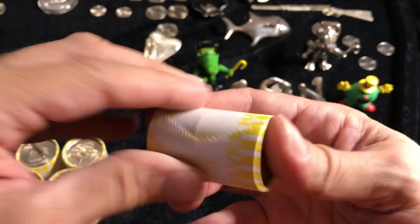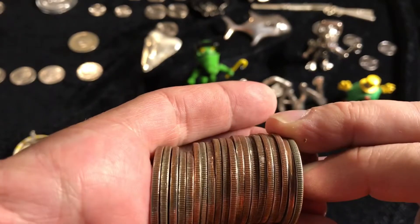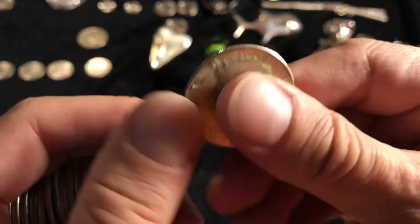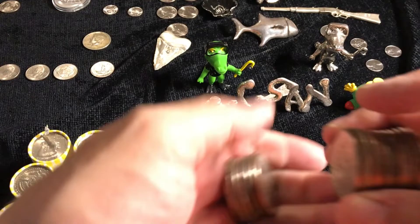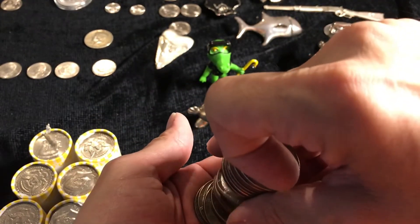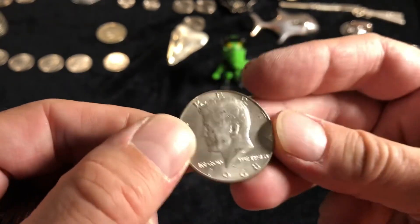This is the one I think is a '69. Do we have multiples? I think we do. So there's my '69 — not the greatest condition, but it's silver. And we're already starting. What do we have here? Something else. A '68! There's two. Oh, there is another one. Roll number one and we've got three silvers already.